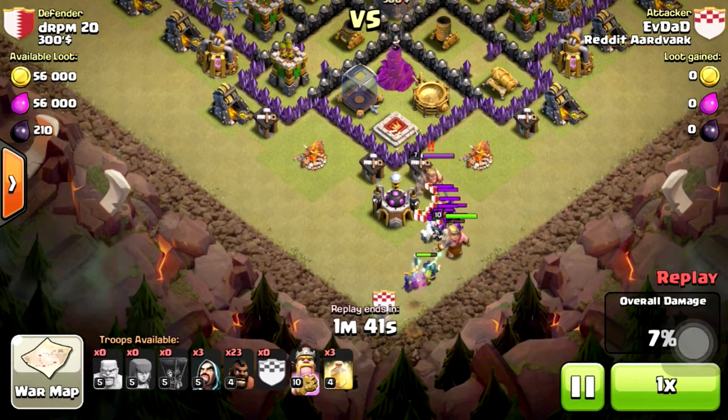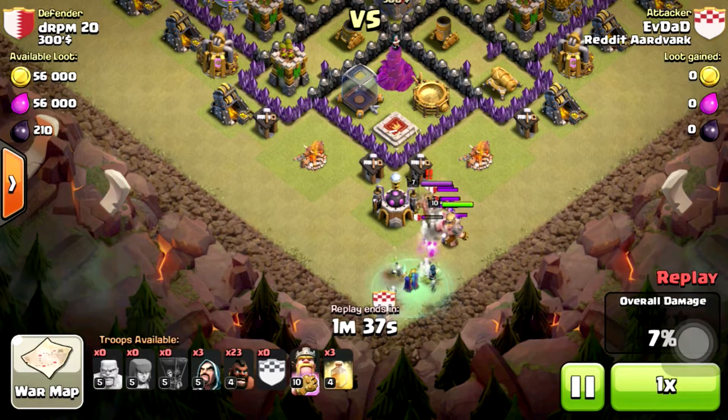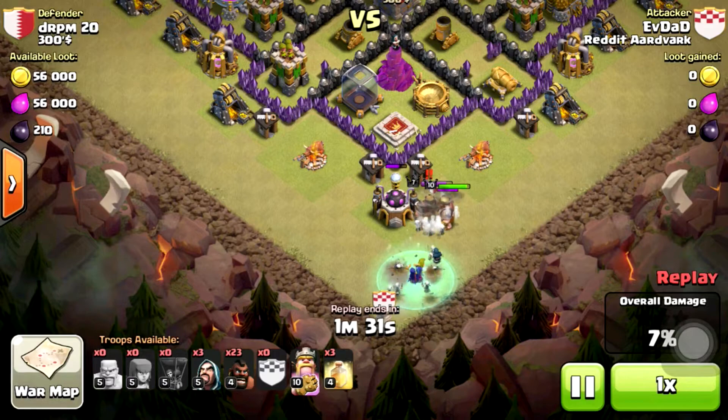I'm going to wait a little bit before I drop my hogs. I'm going to do a 2-finger drop with the hogs so I can avoid the double bomb spots and get both sides.